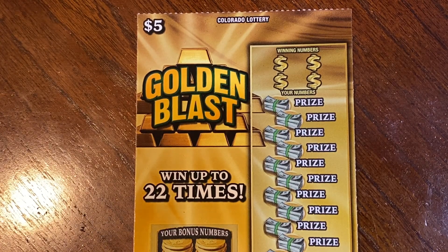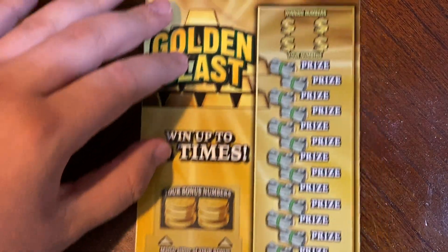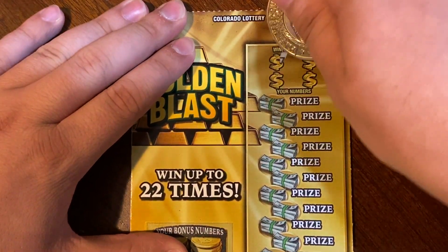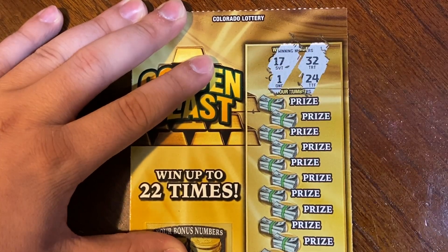This is a match-to-win ticket. We also have a chance of finding a 10 and a 20 times symbol, and we get two bonus numbers up here — if you match them with any of our winning numbers, we win the prize shown underneath them. So our winning numbers today are 17, 1, 32, and 24.